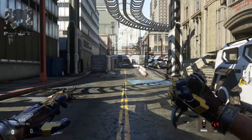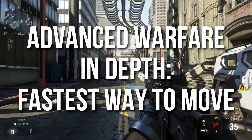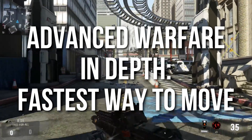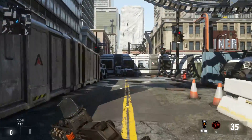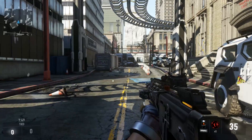Hey guys, Drifter here. Welcome to Advanced Warfare In Depth. In today's episode we're going to be talking about the fastest way to move — or the fastest method to navigate any map. First I'm going to show you a couple of methods that almost everybody does that are not the fastest. Number one is sprinting — that's pretty standard.